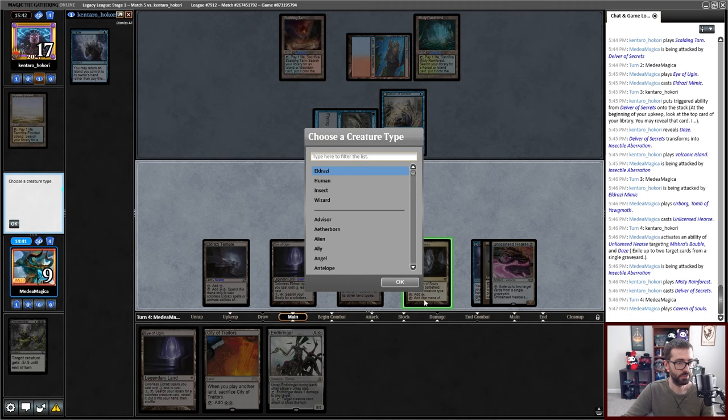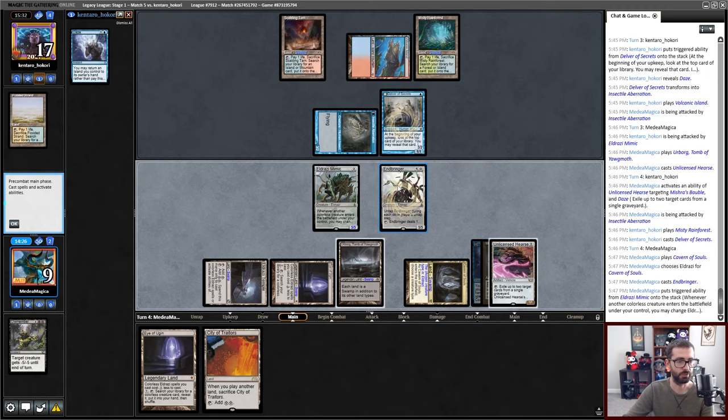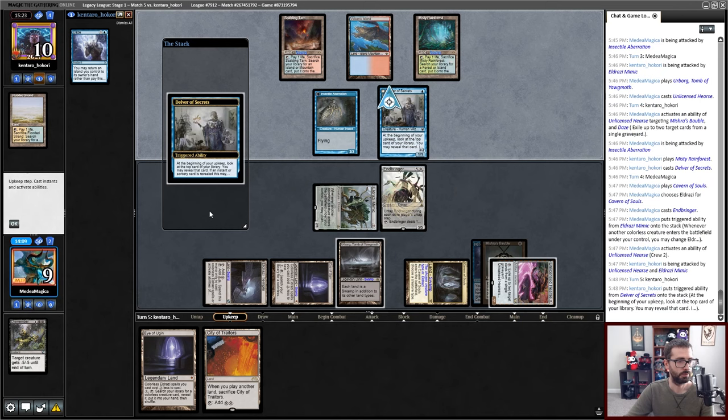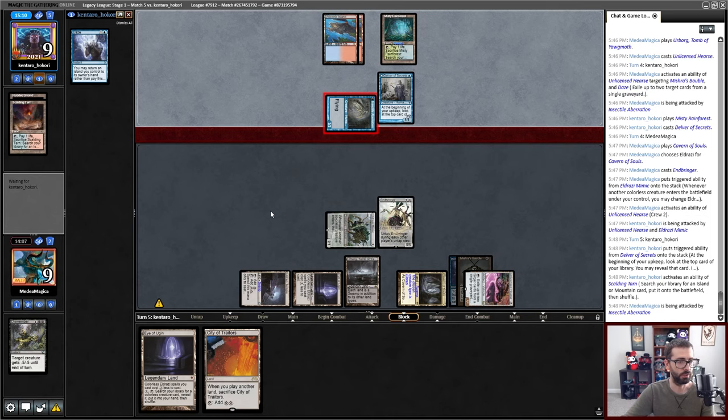I am dead to Delver flip plus Lightning Bolt. This untaps. No Delver flip. I'll take three in the air, go to six. Still dead to Delver plus Lightning Bolt — I just get one more turn. I guess Endbringer can maybe solo this game — just ping two mana, prevent from attacking. One damage, put this on Eldrazi, attack. Opponent's at seven. Pass turn. I'll eat with Unlicensed Hearse in upkeep, just physically trying to keep a Murktide Regent from coming into play.